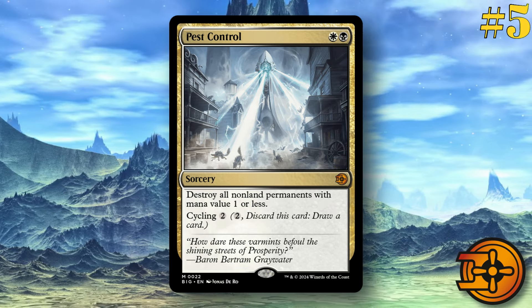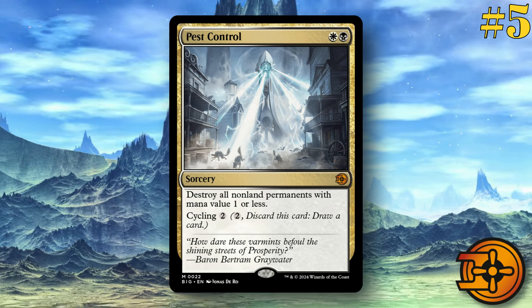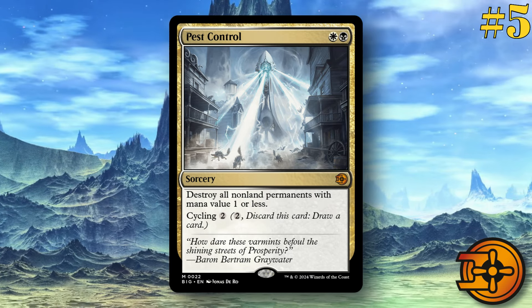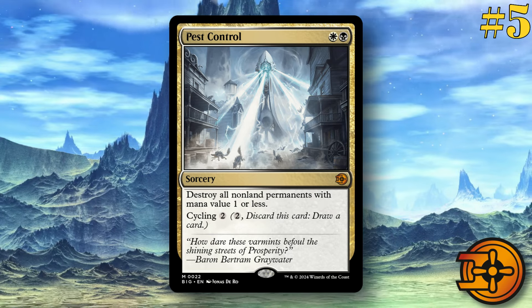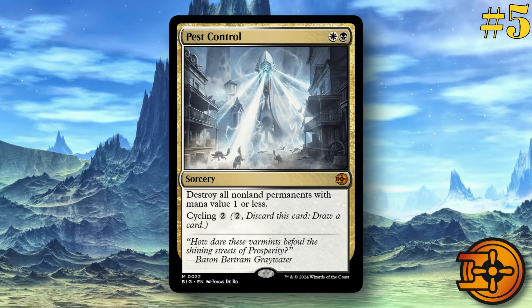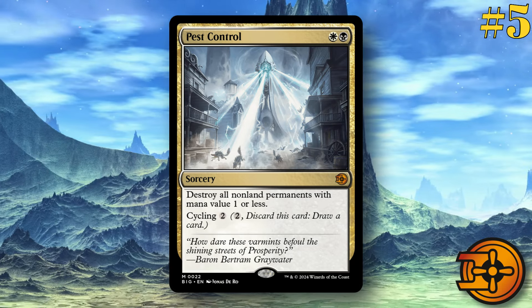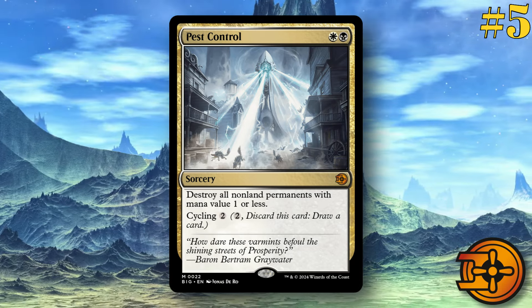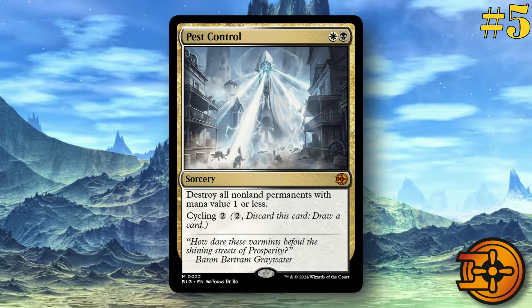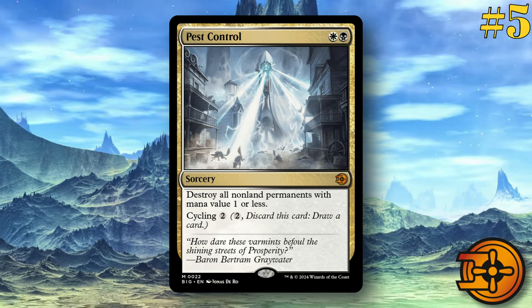I don't know too much about the standard format anymore, so I don't know that there's a lot of low mana cost stuff this is going to pop. But in Commander and in other formats where tokens are a lot more prevalent, you're going to absolutely want to use this. And for the record, it does also get rid of treasure and food tokens. So if you are playing against a deck that can spam that stuff, this can get rid of those too, which just makes it an extremely useful card for pretty much any deck that can play it.